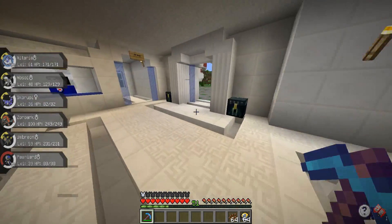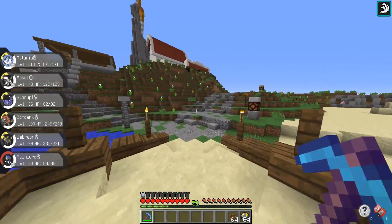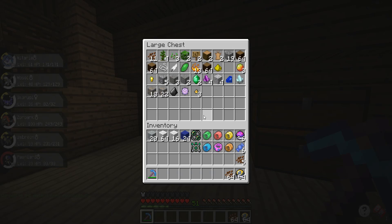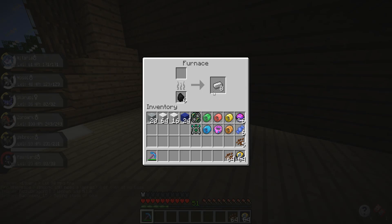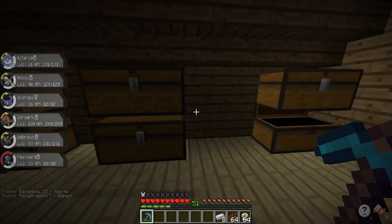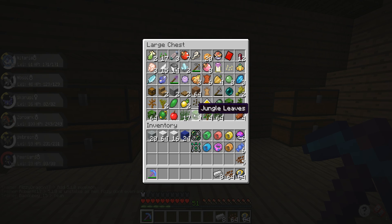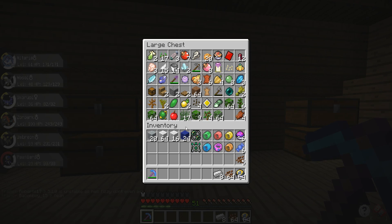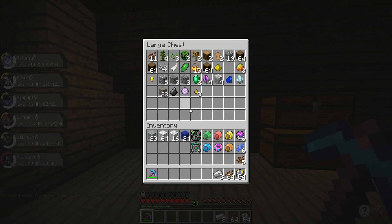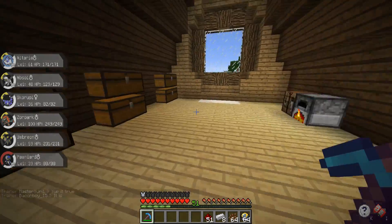Definitely gonna keep that in mind for things to add in the future - like maybe an ingot shop so you can buy gold, iron, and diamonds, and different decoration blocks. Let's head home and see what we can craft. We're gonna need iron for the clock, and also aluminum - bauxite ingots - for the fridge. We only have eight iron but that's enough for a clock. We need an ice block but we don't have a silk touch pickaxe, so we're going to have to do some enchanting.